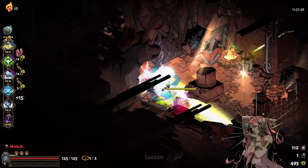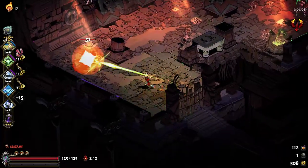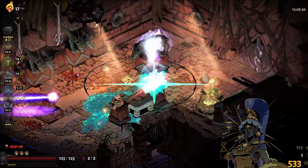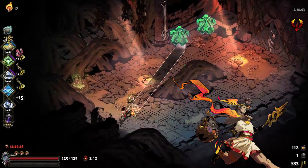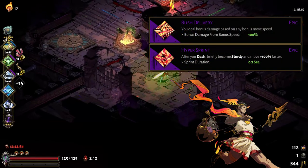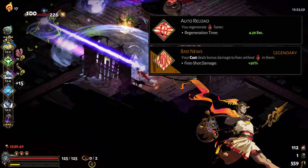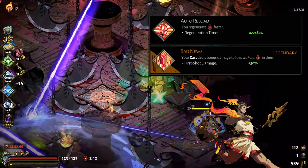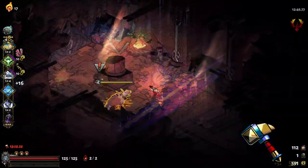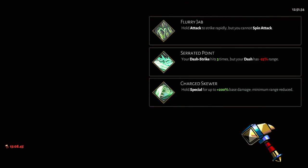If given the option, Aphrodite tops my list both for her crit enhancing duo boon Heartrend but also for the Weak status, which will help proc privilege status. Athena is also always a great option for her defensive properties like Divine Dash, Holy Shield, and Death Defiance refills. For Hermes boons, I'd suggest either the Hyper Sprint plus Rush Delivery combo, which increases your damage output by up to plus 100% every time you dash, or Auto Reload plus Bad News, which lets you regenerate Bloodstones more quickly and increases cast damage by plus 50%. For hammers, I'd recommend Serrated Point, Flurry Jab, or Charged Skewer.